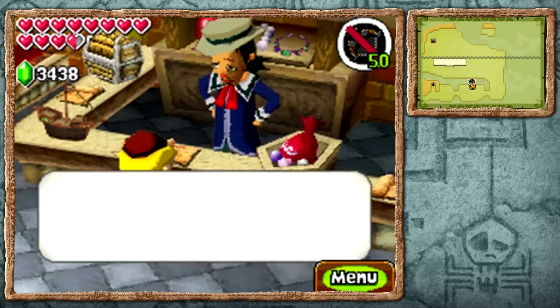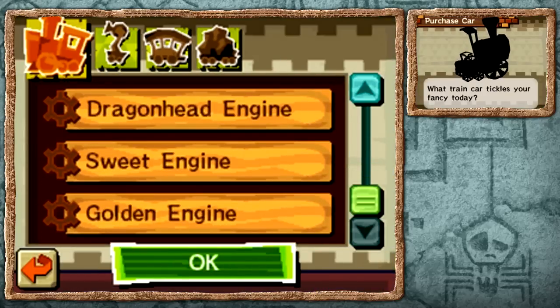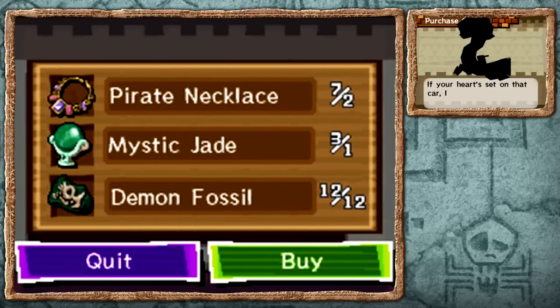But let's go ahead and talk to Lineback III. Train car it is - alright, this is going to be awesome. Yes, the Dragonhead engine! Look at how cool it is. We have exactly enough demon fossils.